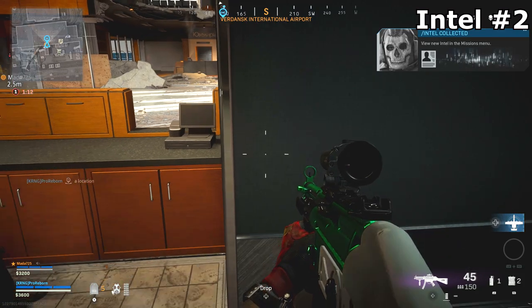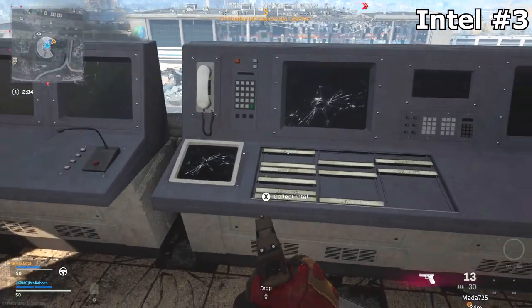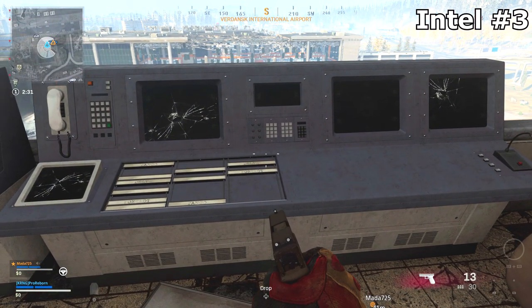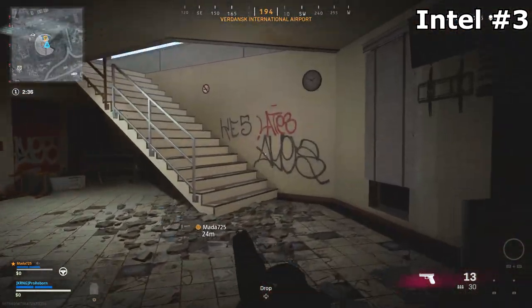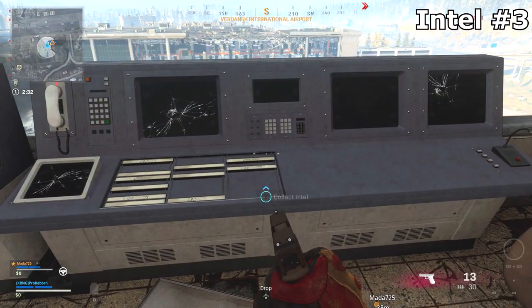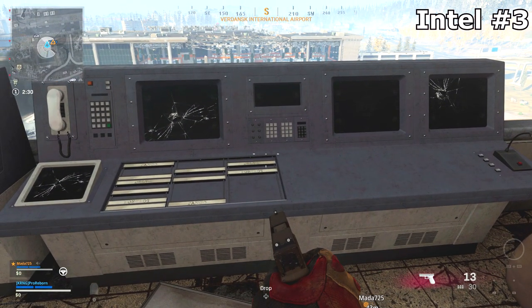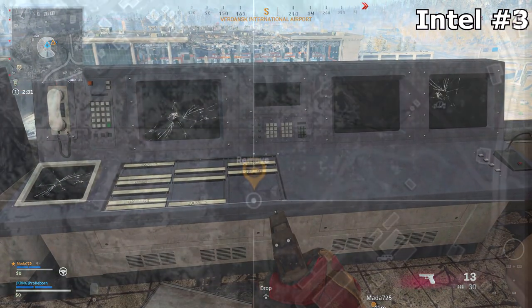That's going to drop you another clue and you're going to want to make your way up to the ATC tower for the third step. Walk up the main steps and when you get to the top of air traffic control, to your right there's going to be a giant terminal by where the activation phone was for the bunker Easter egg, and you're going to want to collect the intel from that first terminal there.